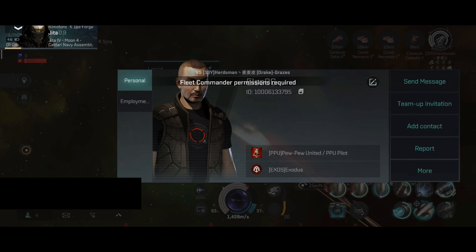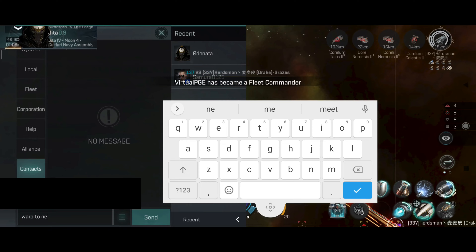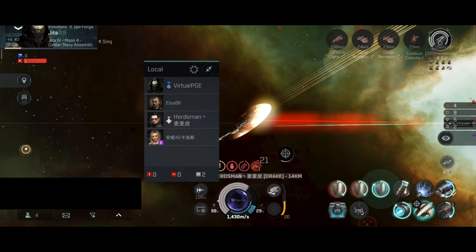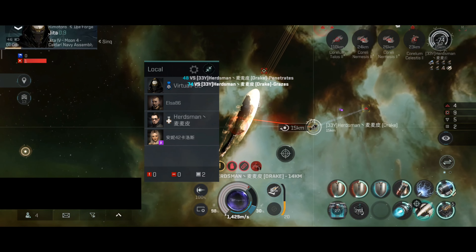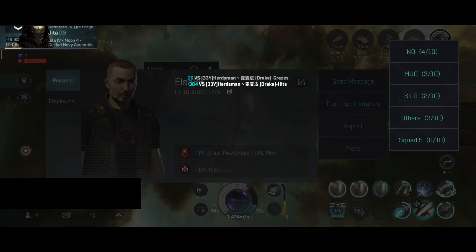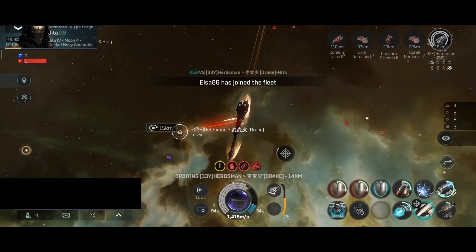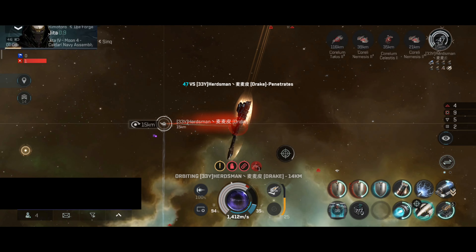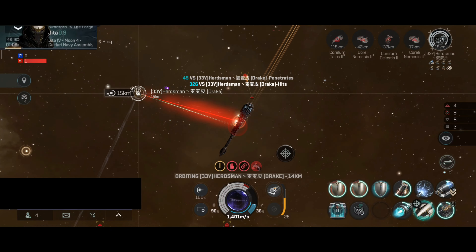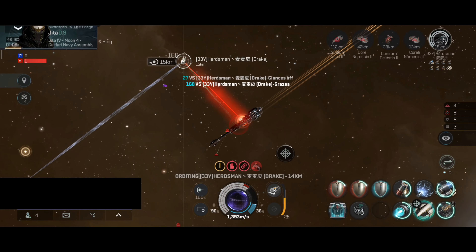Looks like my reinforcement arrived a little bit faster than the Drake's reinforcement. Capacitor running low. I guess today I am going to be lucky. The Drake's fleet is three jumps away, so we have to shoot down this ship before they land if possible. If not, we will have a small escalation in the fight over here.